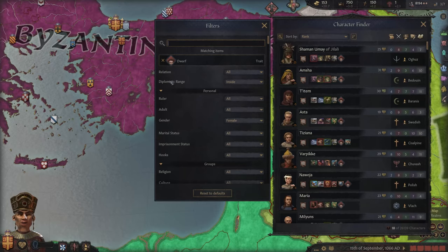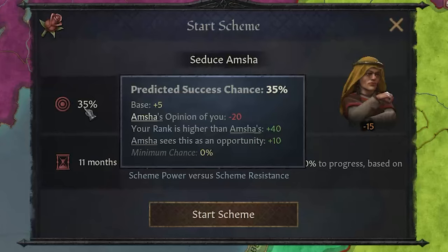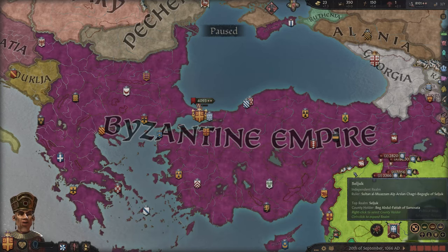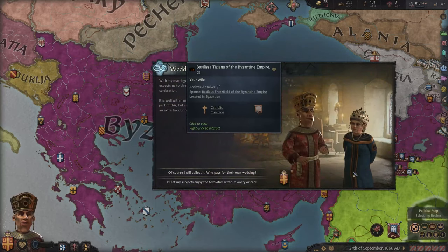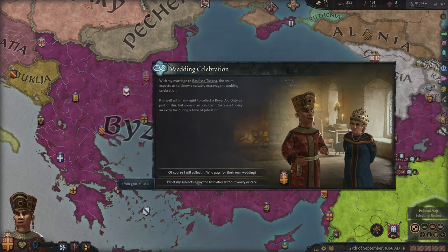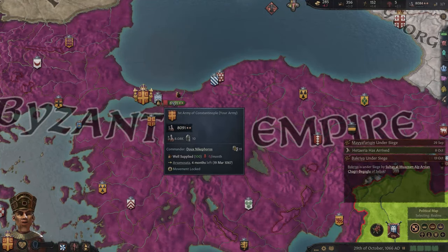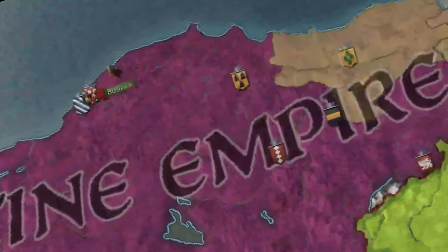Of far more importance to me is finding any female dwarf that I can within my diplomatic range and immediately beginning a scheme to seduce them. I recently upgraded my computer and I want you to appreciate just how quickly my computer burns through days in this game. I'm going to unpause it right now — and that's it. Seven days passed in about 20 frames of this video. This computer is ridiculously powerful.